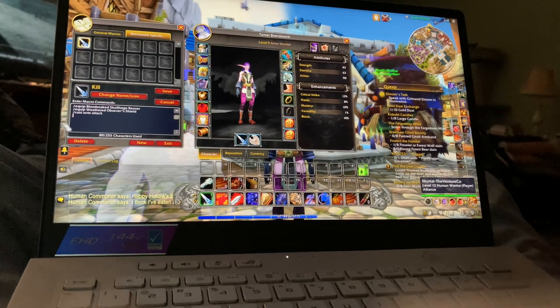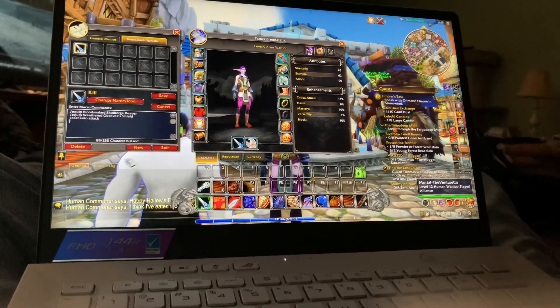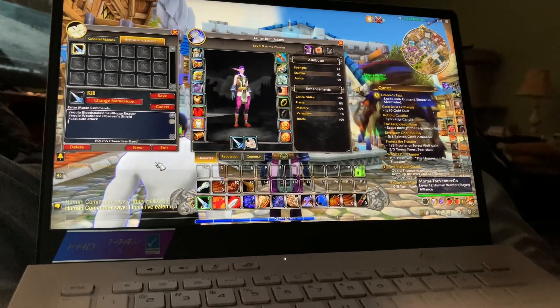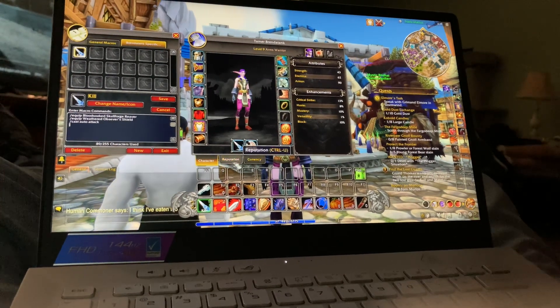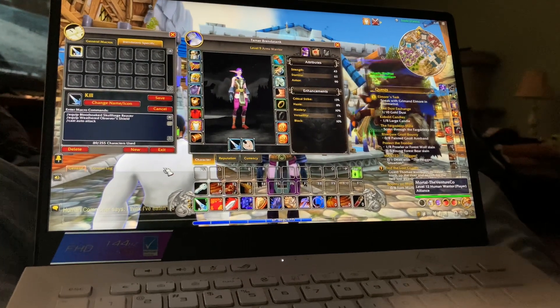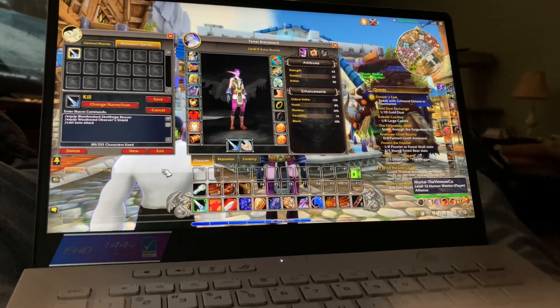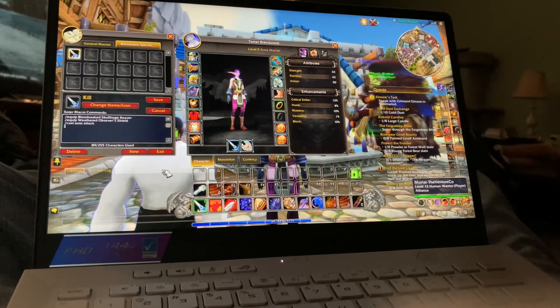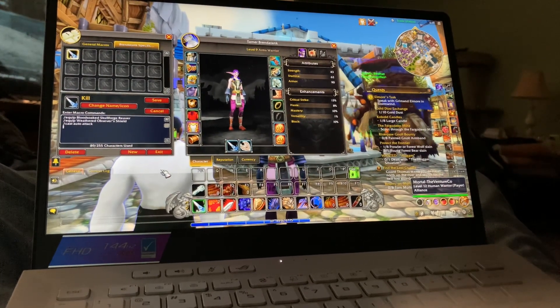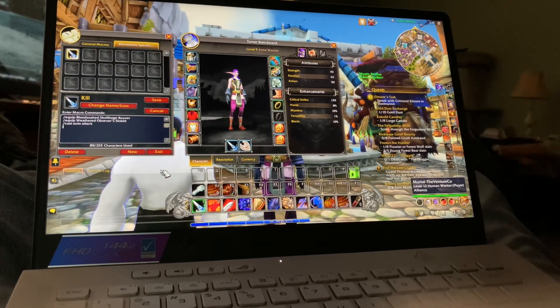Sometimes if I have two identical weapons, it'll only equip one — that's a little glitch. So I usually try to make sure I have two different weapons in my hands if I'm a dual wielder. And then what you can do is make them look the same with transmog.